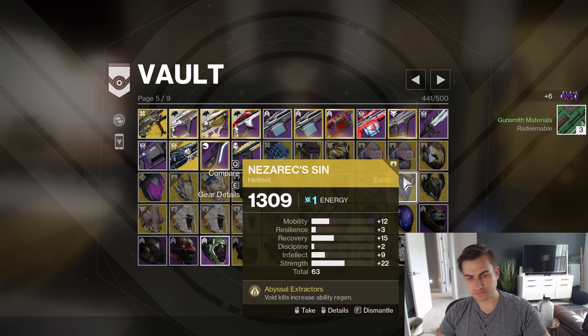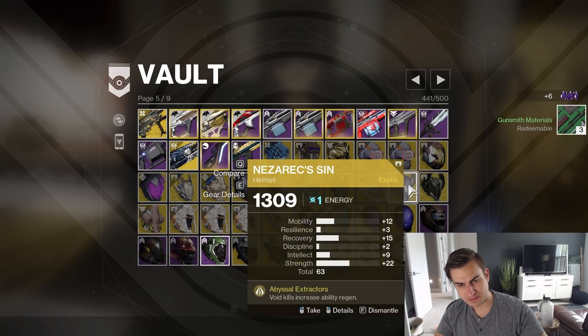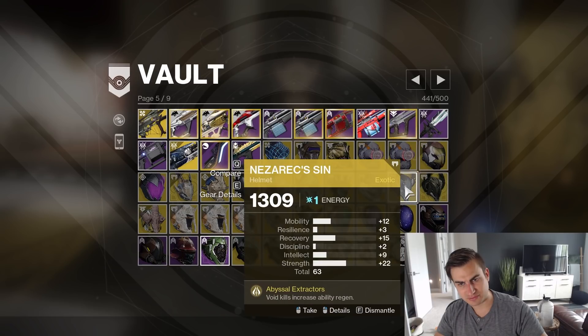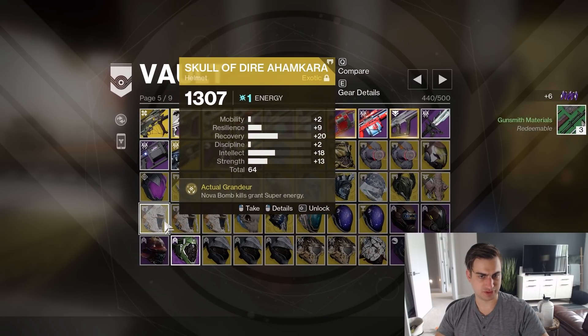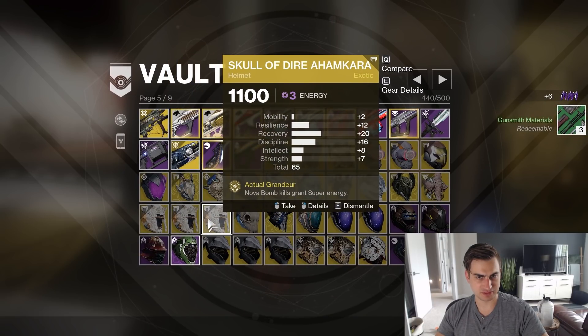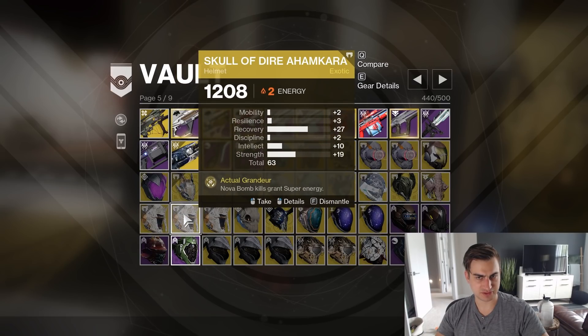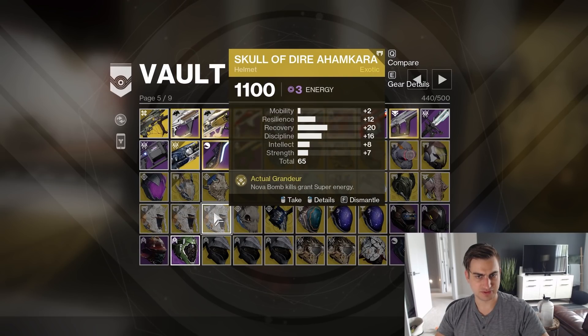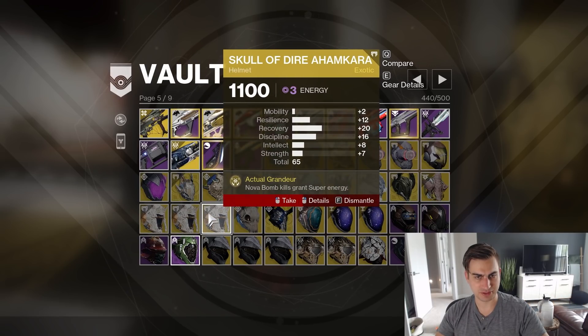I have two of these — 63. Oh, these are both kind of good. That's too much Strength though, nobody needs that much Strength. And three of these, and none of these are terribly good. These are all Recovery though. That's good Intellect too. This is probably the worst one, even though it's got the most total stats — no Intellect, no Mobility.